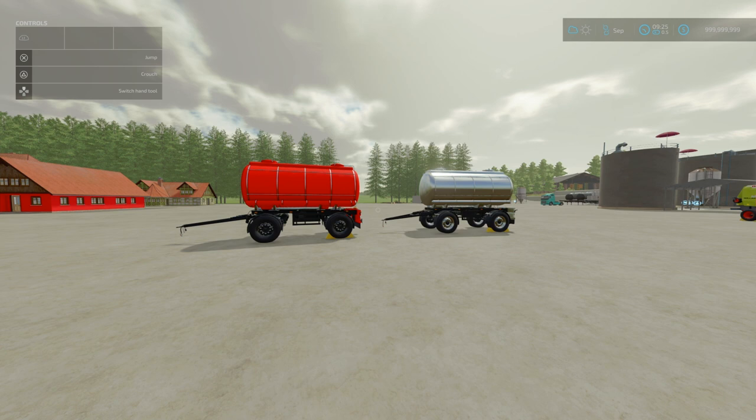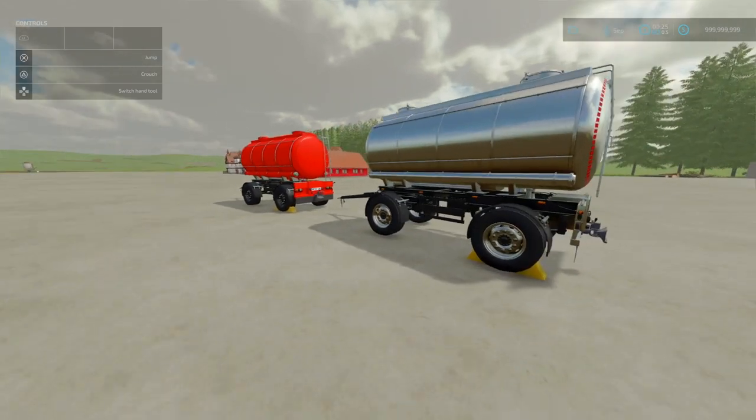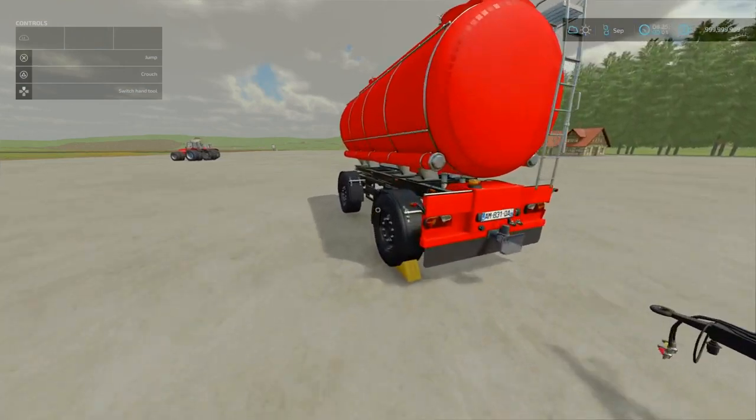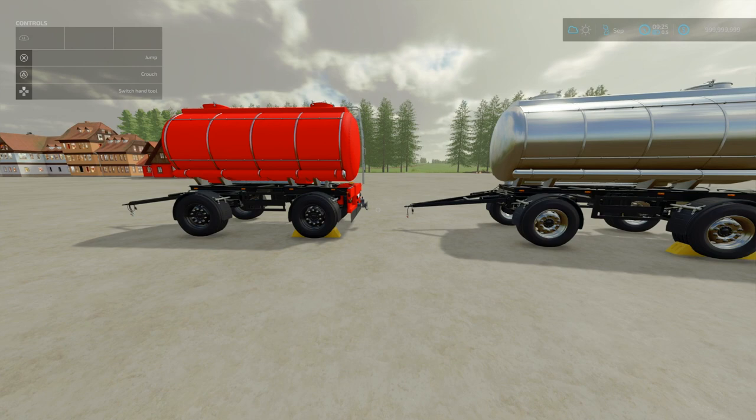Now onto our equipment. Starting off, we've got the Lizard MKS 8 Plus. This is by JohnWay1930, 2.15MB to download. Slot count is 5, goes down to 1. Essentially this is the MKS 8 trailer that we normally get, with some extra items such as an additional hitch on the back, optional beacons at the back, more base colour options and more rim options. $25,000, fill volume 8,000 litres.